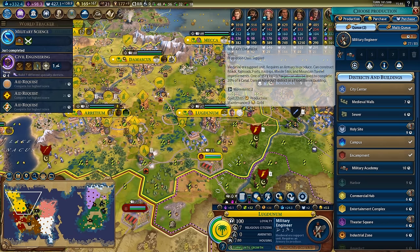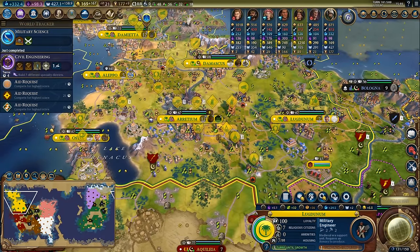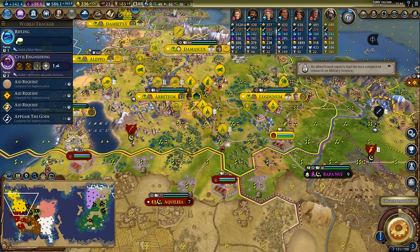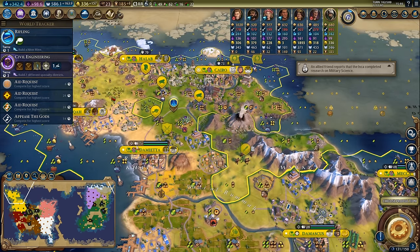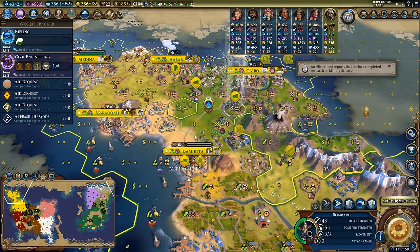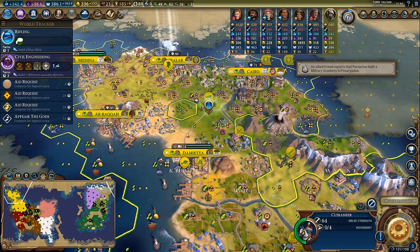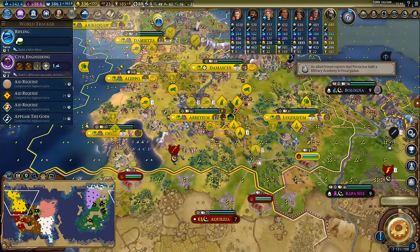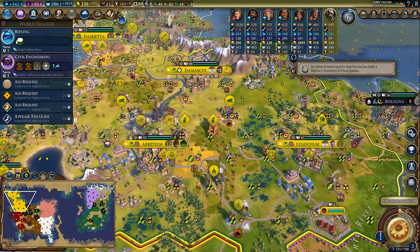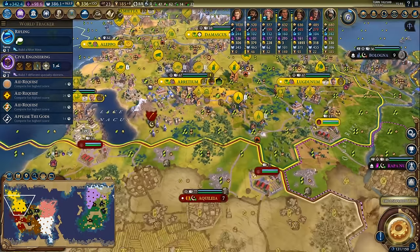We'll make our way through these military engineers who I'm going to use for railroads and keep churning along. Looks like an appease the gods competition has opened up - I do have some units I wanted to use for that. I'll get these guys in position; the rest of my army is still kind of just moving in the direction of the front line - a bit of a long way to walk, which is kind of why I'm trying to get the railroad sorted, heading up that way. A railroad all the way to my capital will speed up reinforcements and allow units to hit the front line quicker.